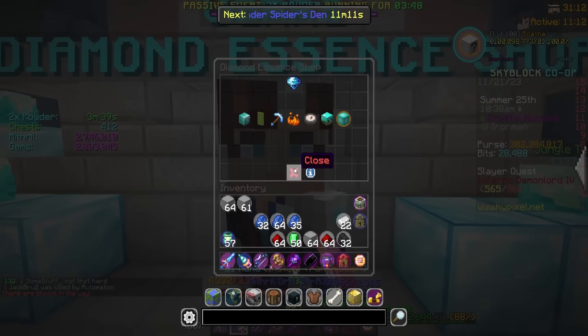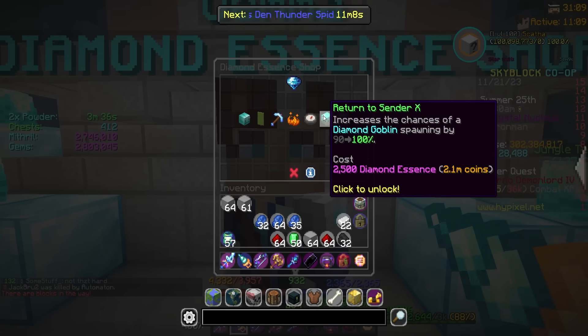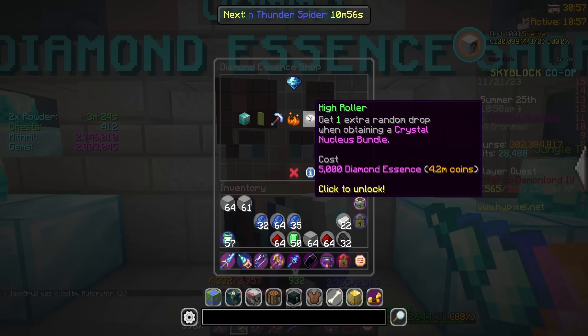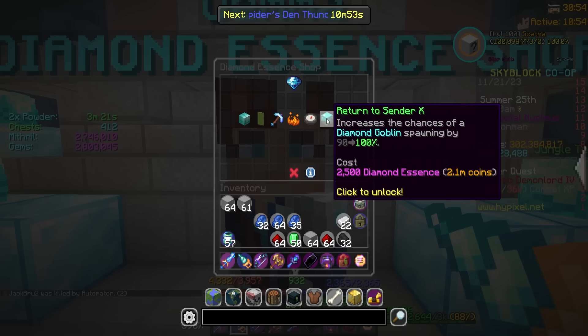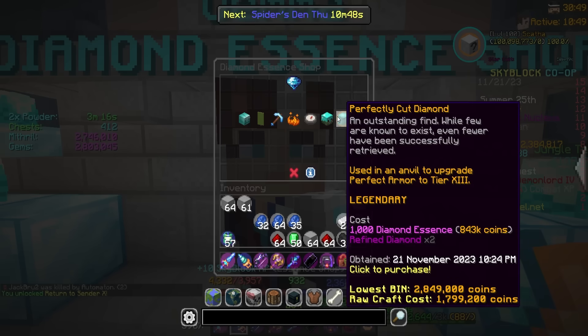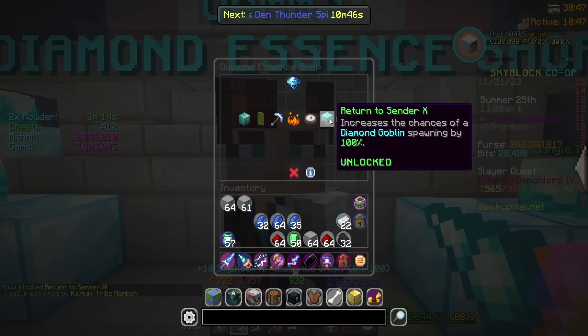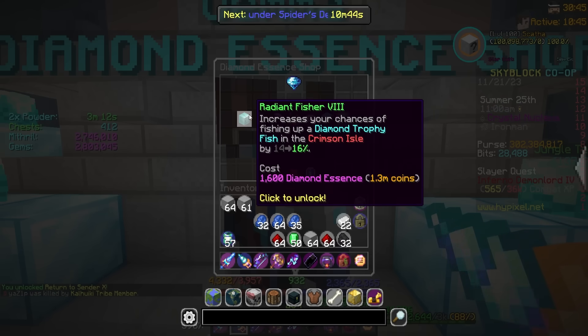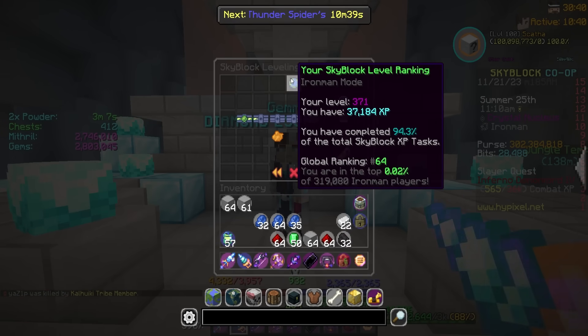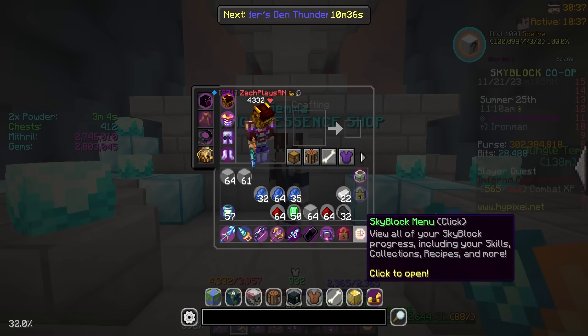We're now sitting at 74 out of 100 XP toward level 372. Time to upgrade Return to Sender — increases the chance of diamond goblin spawning by 100 percent — for 2,500 diamond essence. This took a while to get and the next upgrade will take even longer, but let's get it done. Boom — plus 10 Skyblock XP — and that is our first maxed-out perk in the diamond essence shop! We're now 64th out of all Iron Man players.